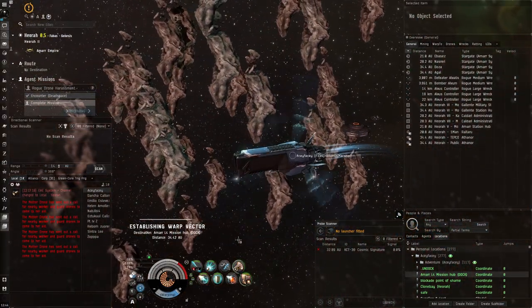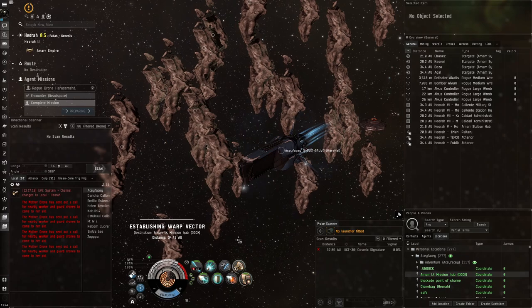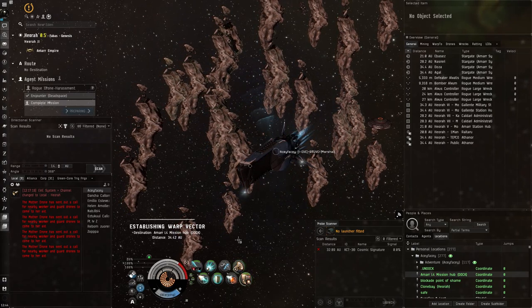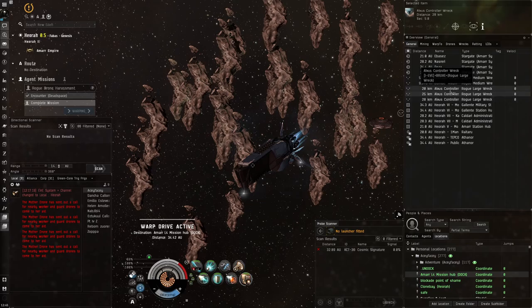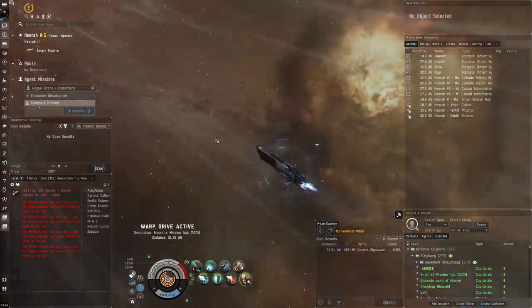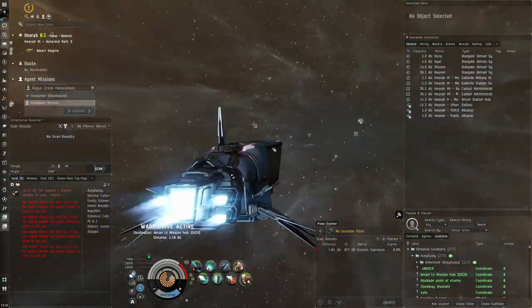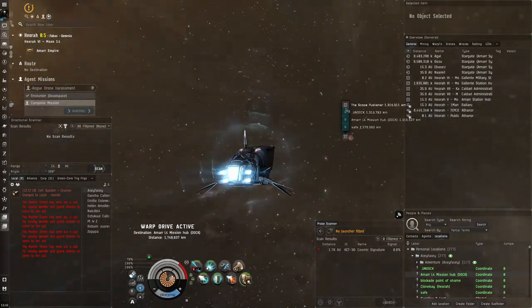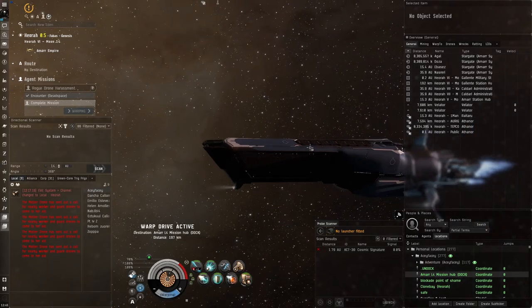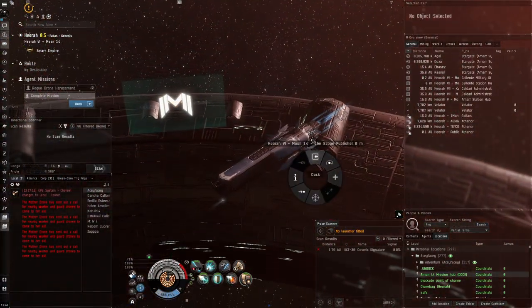Let's return to our mission agent and hand in the mission. This is a very simple mission. I remember a long time ago when I was pretty new to missions, people would say 'oh Elite Drone AI, you get so much good stuff from it.' But looking here, none of these guys dropped Elite Drone AI — it was only that one NPC at the beginning. There's actually another mission I've forgotten the name of that has a bunch of rogue drones dropping Elite Drone AI, but it's not this one. I got confused because I thought this was it.